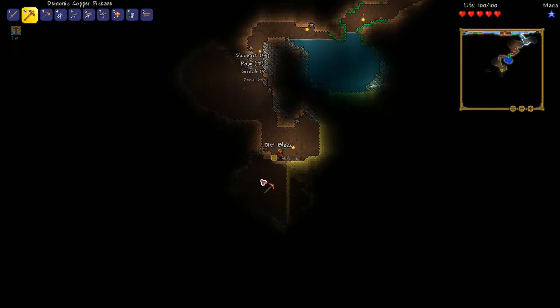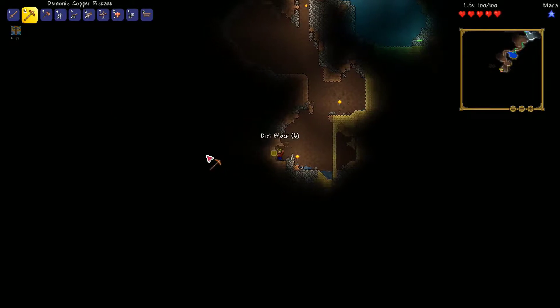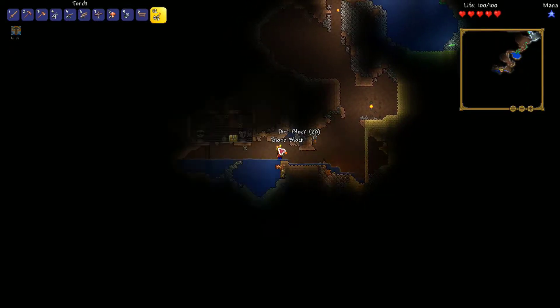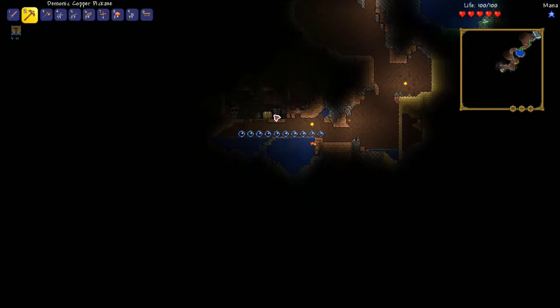So it looks like maybe this cave does turn into something, because we're not even down here yet. There's definitely something over here — maybe just a little room. Okay, I thought that was a mine track. But we do have a golden chest right here. Look at that — that's crazy. Right below spawn, barely even into the earth.